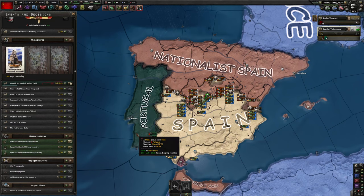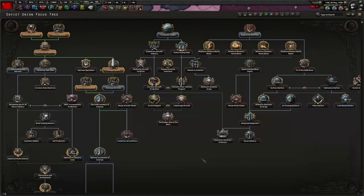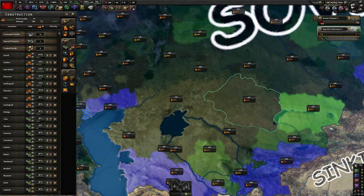You can also click this focus again. My captain of industry is going to die — that's sad. When that decision with the Americans finishes, you're going to get this, and you want to click this for the minus 5 consumer goods. Once you finish this focus, we're going to go with this one. Those focuses also give infrastructure, so look out for any 80 infrastructure provinces.